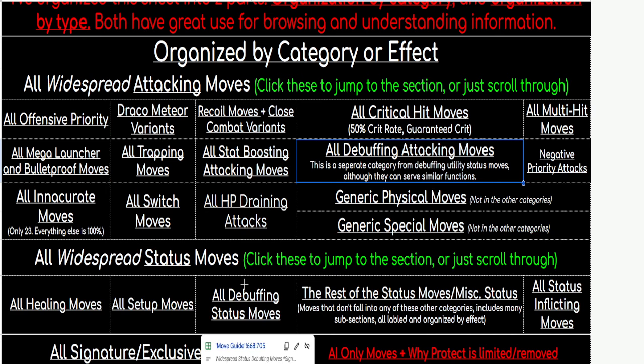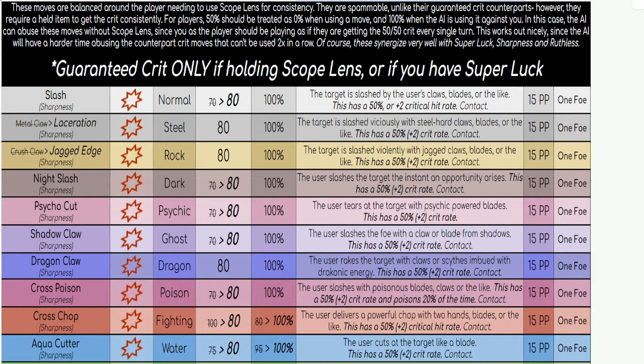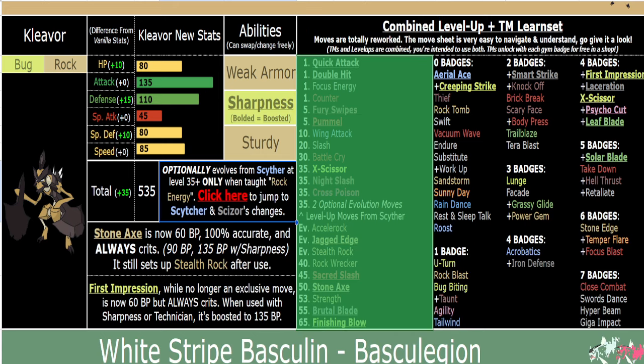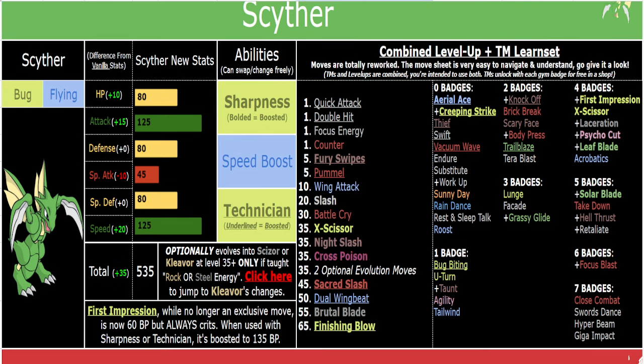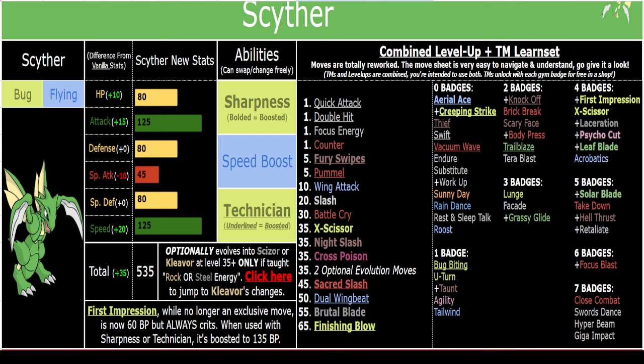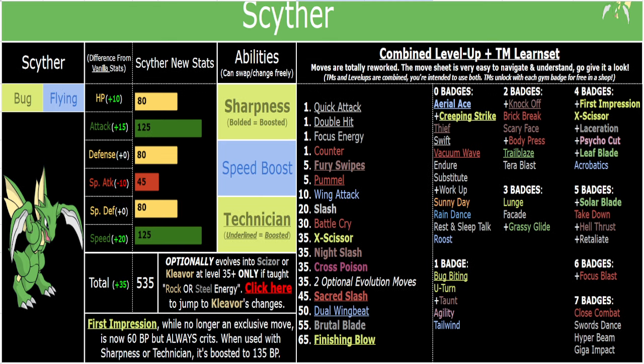Wing Attack is now 75 power, so that's more than serviceable. It's obviously not winning any awards — it's not the strongest thing in the world. If you need a really strong 110-power Flying move, then you slap on Acrobatics. Otherwise you're going to be a little bit lacking in Flying STAB until level 50, which is generous for Dual Wingbeat.